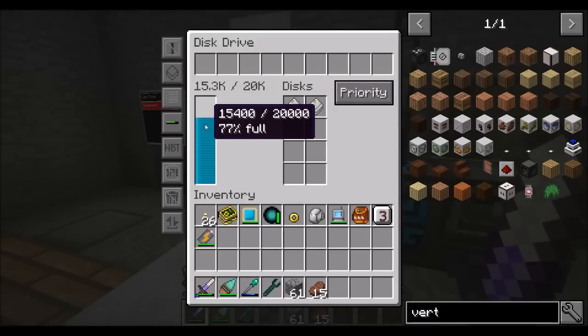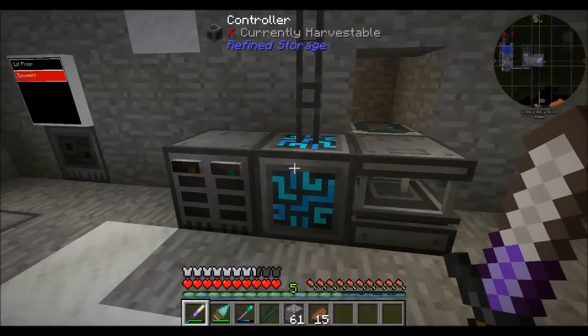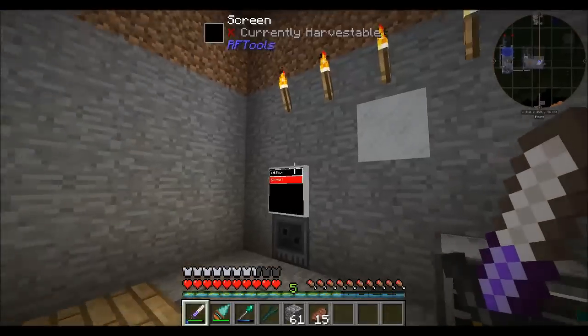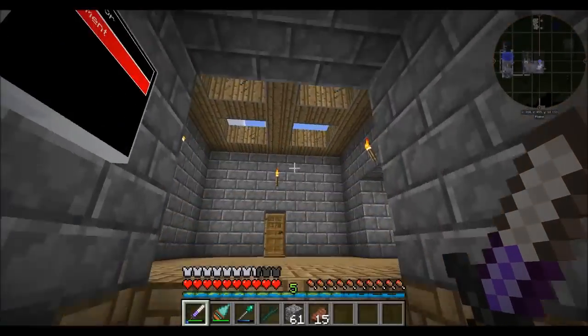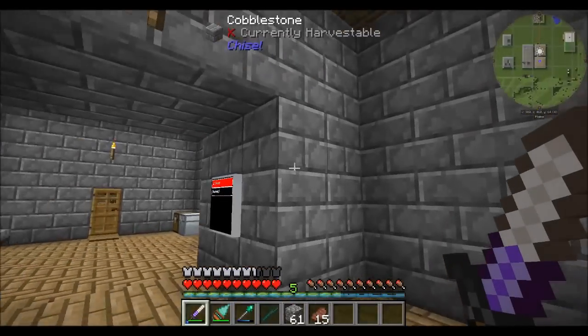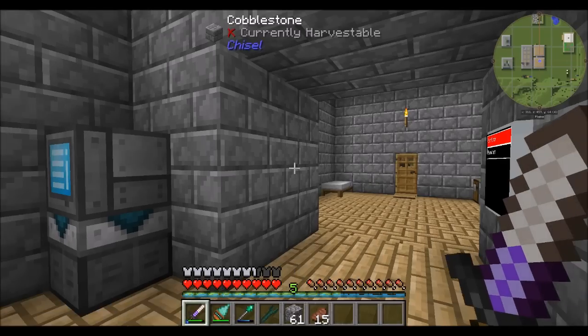I've got a 16K and a 4K in there, and we're currently using up around 15,400 of the 20K. So not bad — we can probably use another 16K soon. If I was going to set up an automated quarry system — and there are many ways to go about this in the pack — I would probably want to do it in the deep dark. Which means I'm going to need to get power over there, and we're also going to have to get items back from the deep dark.